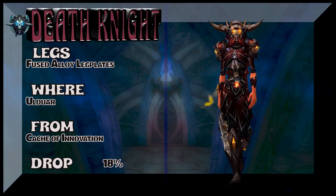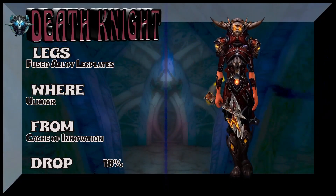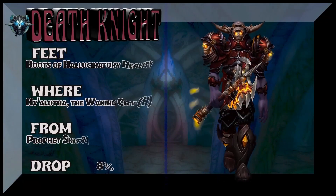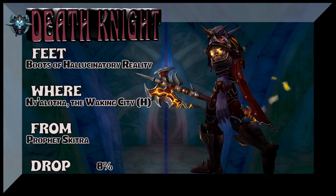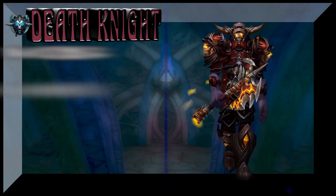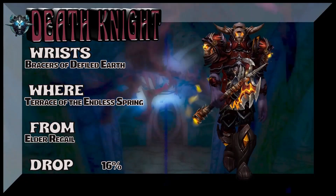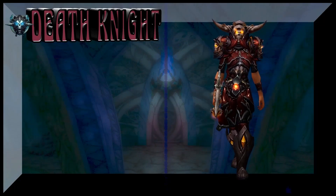Ulduar for the legs — that tier set from Ulduar is represented in the chest as well as the legs. The boots are the Boots of Hallucinatory Reality from Ny'alotha Heroic — Prophet Skitra, 8% on the drop rate. The wrists are the Bracers of Defiled Earth, from Terrace of the Endless Spring — Elder Rhaegal, and it drops from all the Elder bosses there, so about a 16% drop rate.